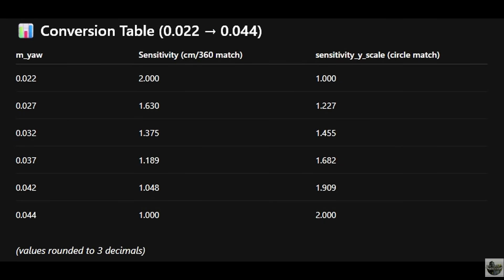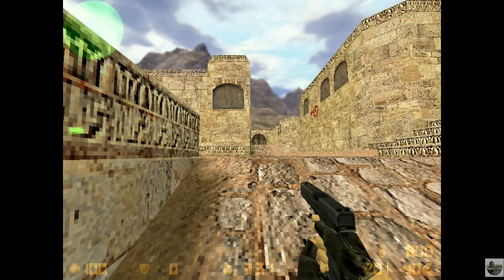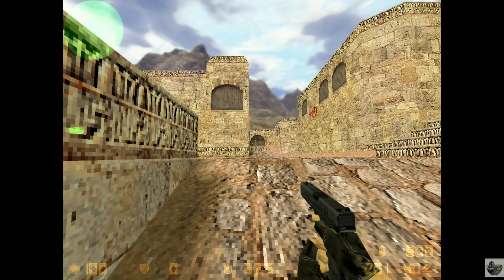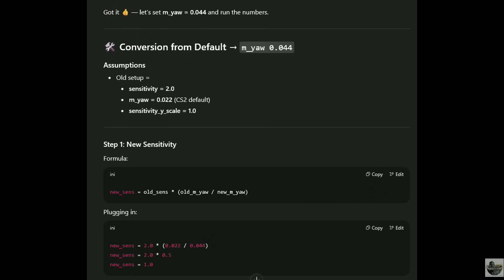For simplicity's sake, let's just double the M-yaw to 0.044. This means you would change your sensitivity_yscale to 2, and put your sensitivity to exactly half of what it was. Your in-game sensitivity will be the exact same distance, except it'll be skipping pixels. On 0.022, it took 3 movements to go 1 pixel, but on 0.044, it took 1 to 2 movements to go 1 pixel. In Counter-Strike 1.6, it feels like every movement moves a pixel, and the pixel jumps seem even bigger. I did use a low resolution to test all this, and while it does seem to be working, it doesn't quite reach the level of CS 1.6 at 800x600. Keep in mind, 0.044 is the maximum you can use right now, due to sensitivity_yscale maxing out at 2.